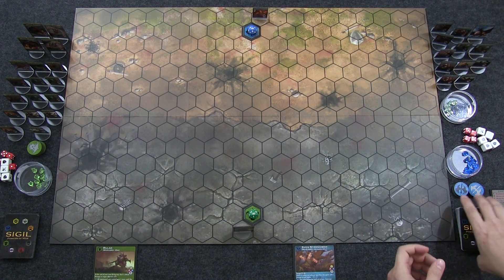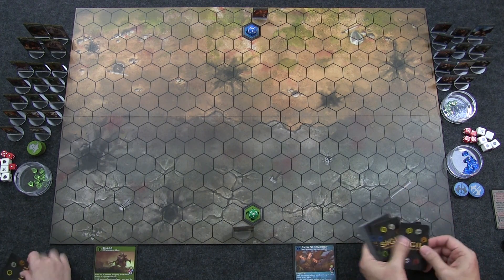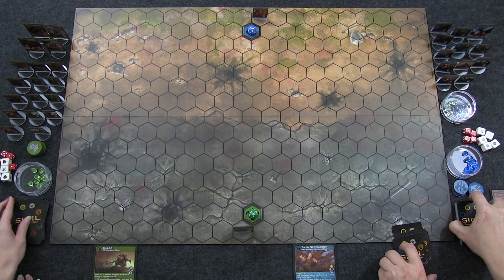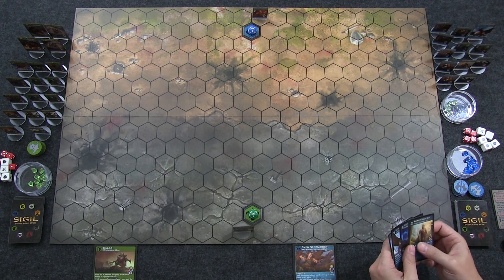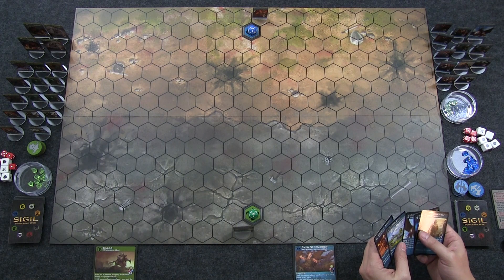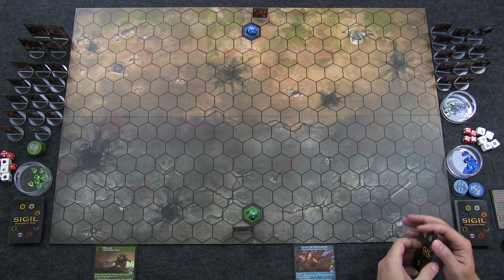We each draw five cards off the top of our deck as our starting hand. Most importantly, each player must have at least one mana generator card, or you can mulligan — up to two more times if needed. We both have a mana generator, so we keep our starting hands.